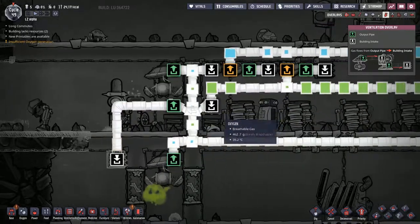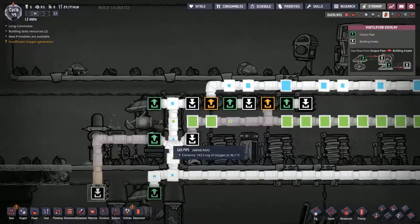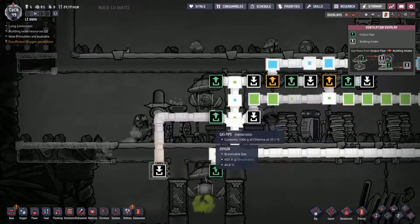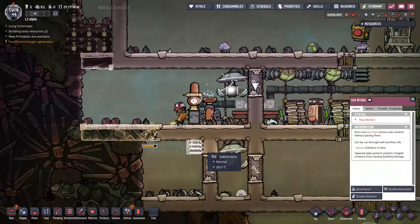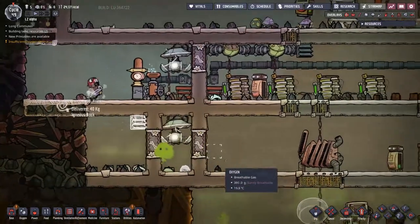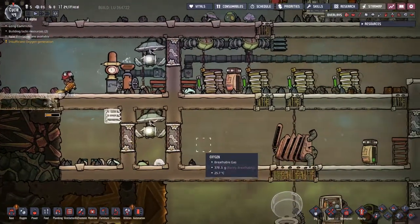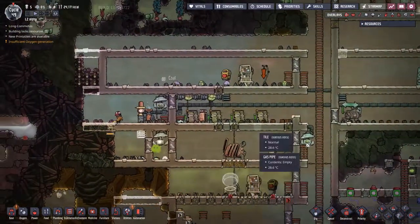So you can see how we can go into the gas bridge here — it doesn't think the pipe's blocked up to the gas bridge, but from thence on it thinks it's blocked. That's cool, it's probably something we can abuse at some point. I'm just really waiting for people to come down here and get this done. The airlock does take care of all the gases we're likely to run into here.